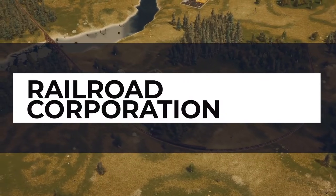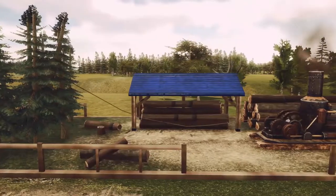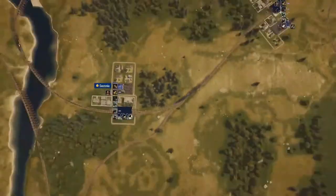It looks like 2019 is the year of nostalgia for strategy games. We've got the Age of Empires 2 remaster, Command and Conquerors getting a rework, and games like Planet Zoo just remind us of our childhood favorites. It's time to add another: Railroad Corporation.